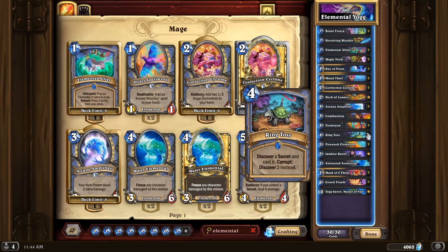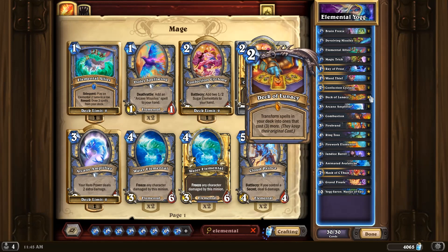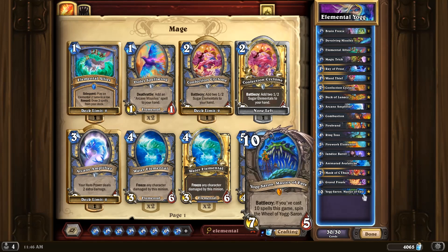Another new card is Ring Toss, which lets you discover a secret, and if it's corrupted you get to discover two instead and cast both. We also have Firework Elemental — Battlecry deal 3 damage to a minion, and if corrupted you deal 12 damage, basically killing anything. And Mask of C'Thun does 10 damage randomly split among all enemies. That one should be fun with Deck of Lunacy since it'll become a 10-cost, giving us Pyroblasts and Grand Slams for 7 mana. Let's see how this Day 1 deck performs!